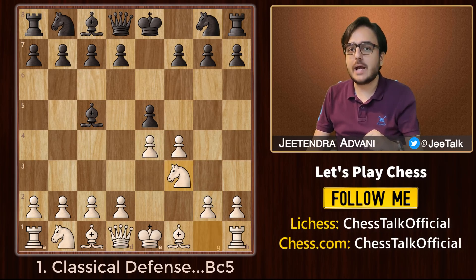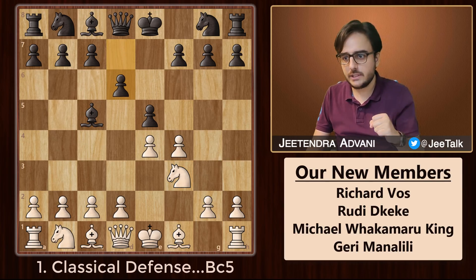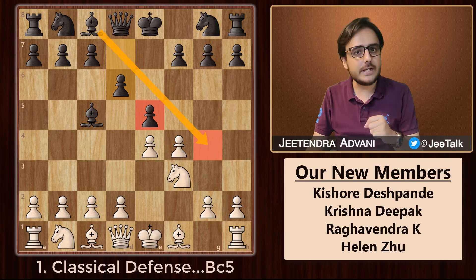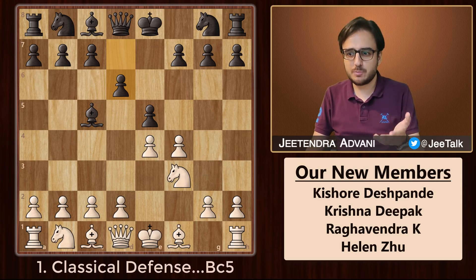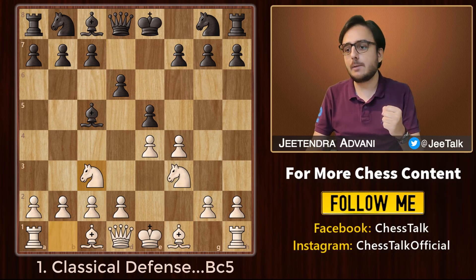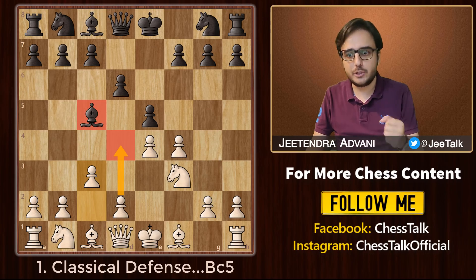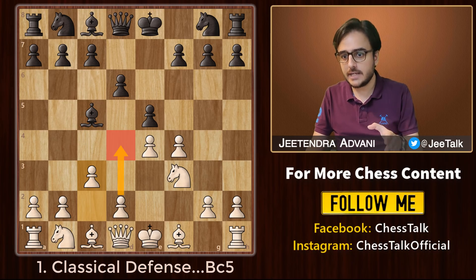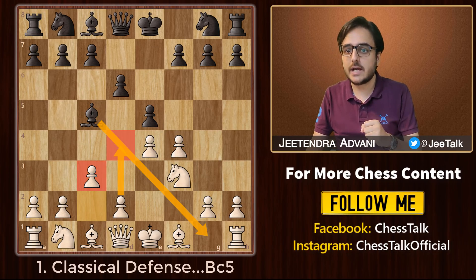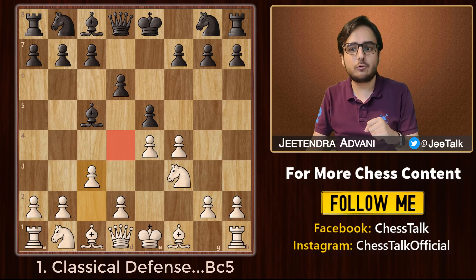The best move that black can play in this position is d6. This is probably the move you will most often see. Black adds a defender to this pawn and, more importantly, opens up this diagonal for the bishop to attack on white's kingside. White can go with bishop c4 and target the f7 square, or play knight c3 and continue with development. But a better way to play as white is c3, with the idea to push d4 and attack the bishop, blocking off this diagonal. That allows white to prepare for castling. From here, black can also start putting pressure on the d4 square with his knight.